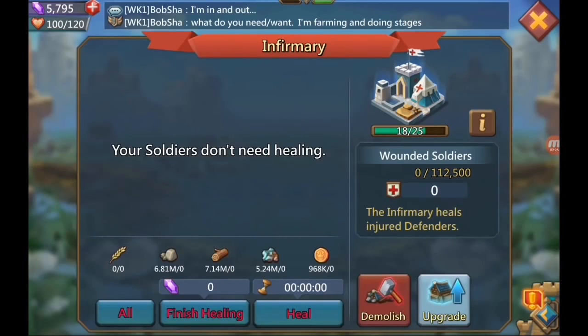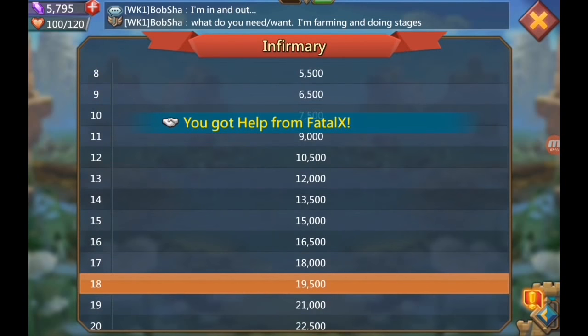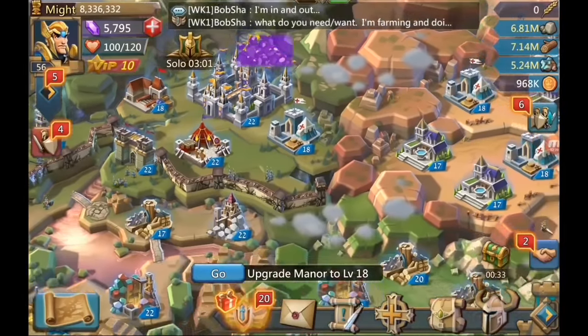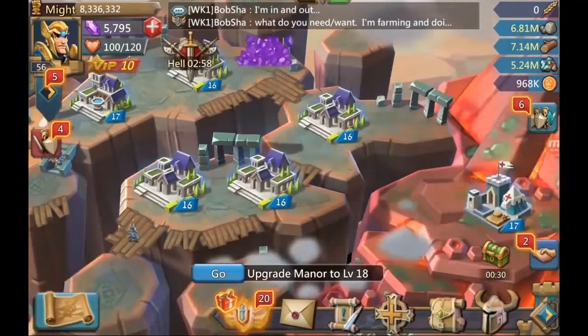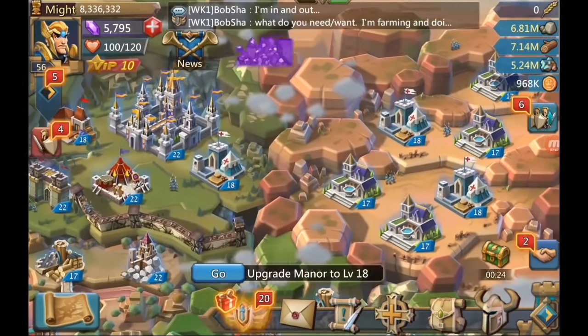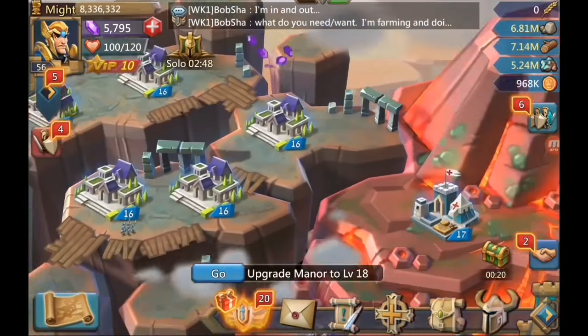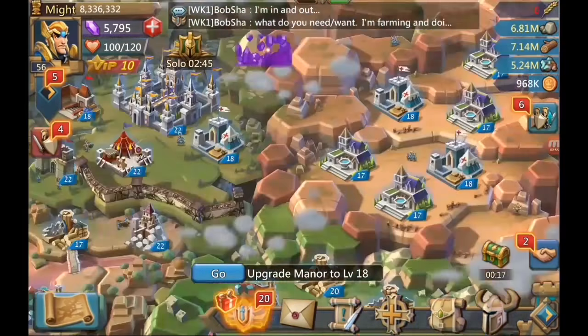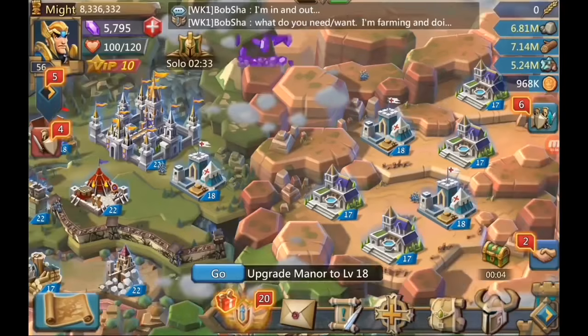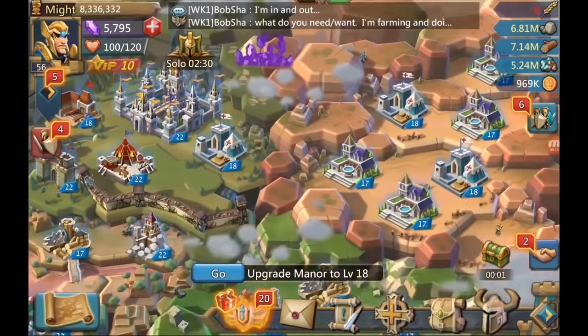The infirmary is really important because it heals your troops. The higher it is, the more troops you can heal. It only works in the castle — if your troops are in the castle and somebody attacks you, you can heal them. I have six infirmaries and can heal 112,000 troops. Any troops beyond that will die permanently and have to be retrained, but wounded troops just cost some resources to heal.